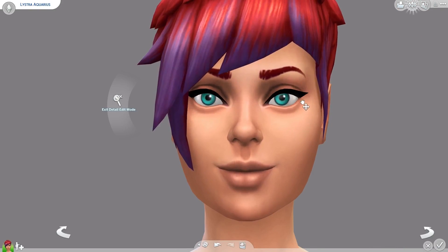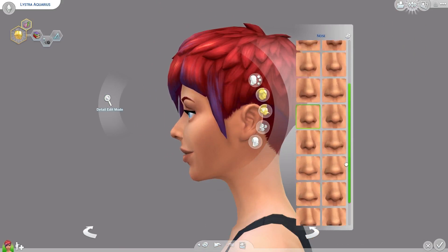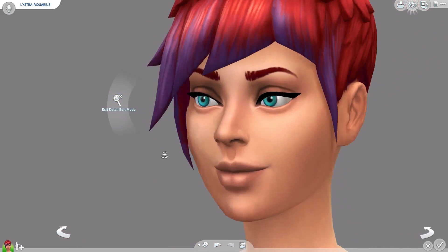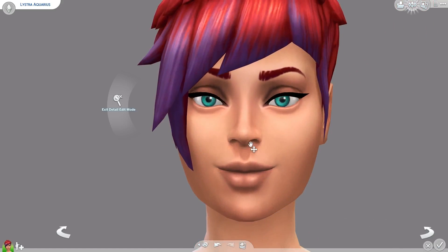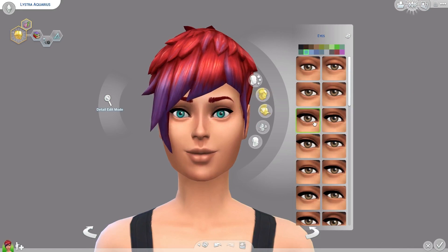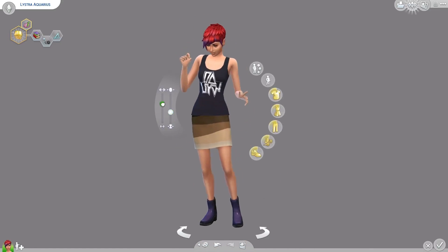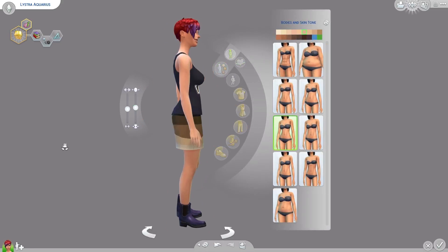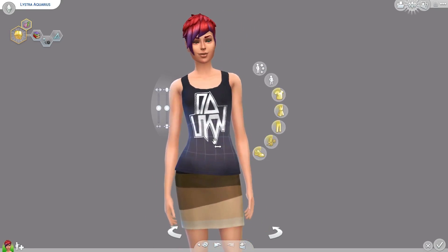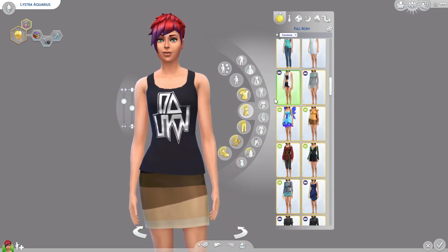For those of you who don't know the type of person an Aquarius is, they're very witty and clever, inventive and original, and they are often humanitarians. They can be stubborn, emotionally detached, sarcastic, rebellious, and aloof. They're very independent, and whenever anybody tries to hold them down or restrict them, it generally causes them to flee. That's why I decided that Lystra would be non-committal — she is definitely afraid of any sort of commitment, doesn't want a family, children, or any relationship that ties her down.